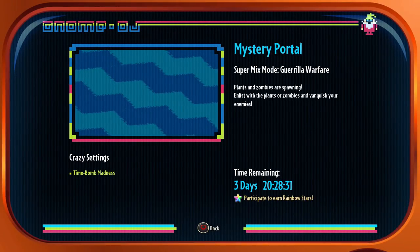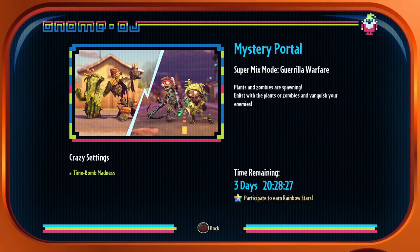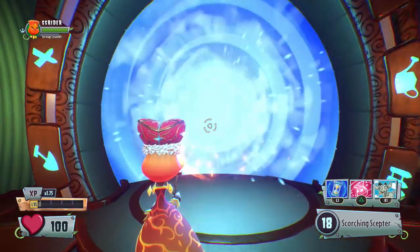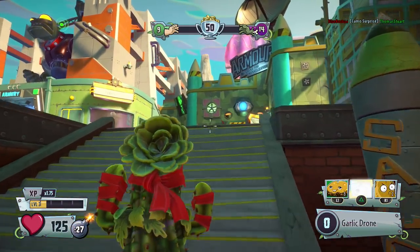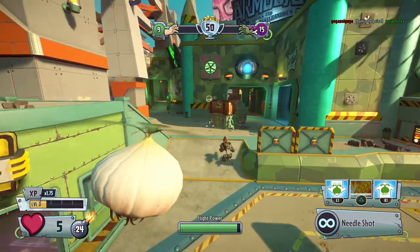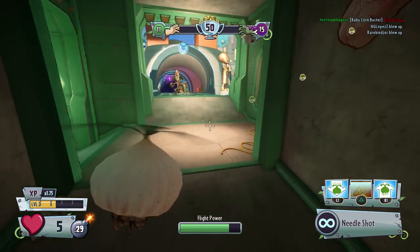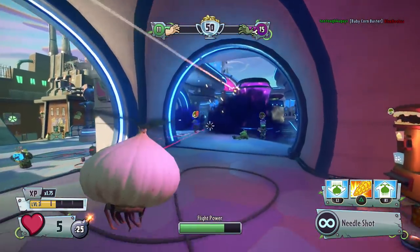So if we take a look right here, we have the Mystery Portal Super Mix Mode: Guerrilla Warfare. Plants and zombies are spawning — enlist with the plants or zombies and vanquish your enemies with time bomb madness. If I remember correctly, you only have a certain amount of time to vanquish your opponent before you explode. We haven't had that in a long time. I do think this is new because we have the Super Commando and Camo Ranger versus the Camo Cactus and Commando Corn. Very, very cool setup. Let's go ahead and get started. I'll probably be playing a lot more Camo Cactus than Commando Corn, since I have Commando Corn maxed out on experience. Let's go ahead and put Corn right there.